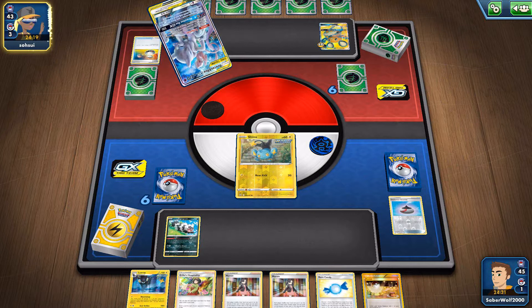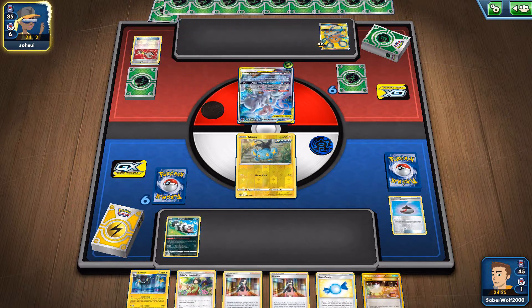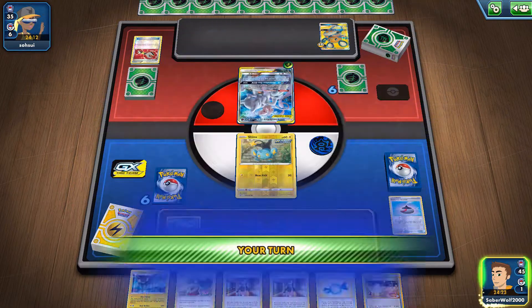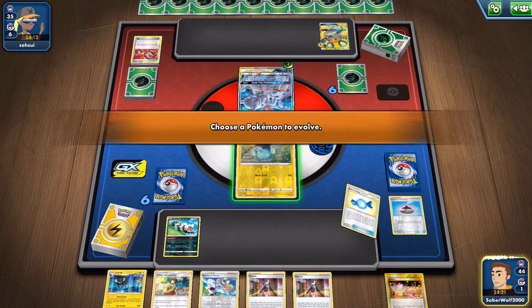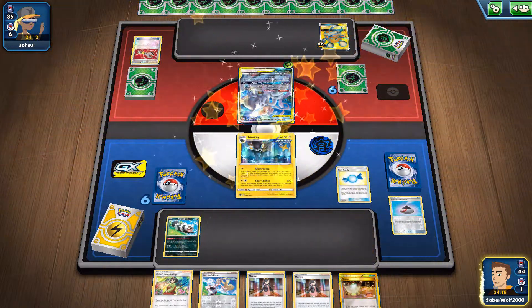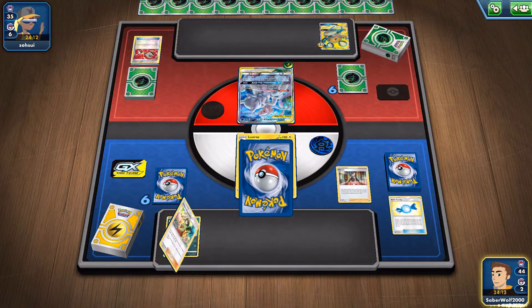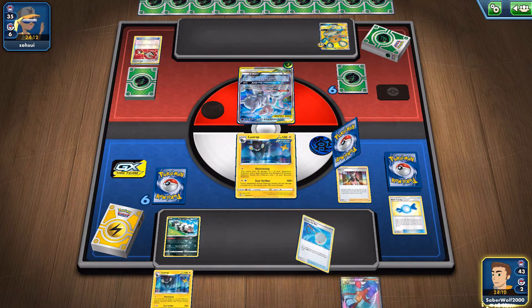My opponent is using Mew and Mewtwo GX. Now this card might be coming back. Mewtwo decks might be coming back in Standard as a way to counter the Urshifu decks — both of them — since they're going to be weak to Psychic. Mew and Mewtwo is very scary in Expanded where it can utilize all of those extra GXs and EXs that rotate out. So in Standard, it's not going to be too great, but against Urshifu's maybe.